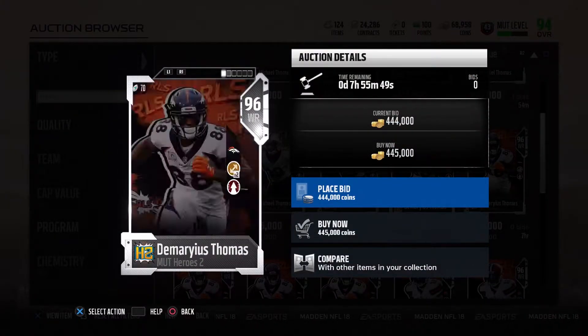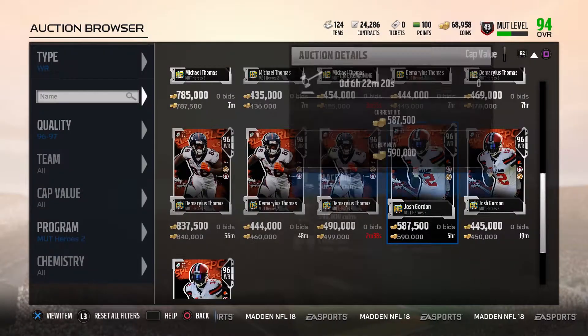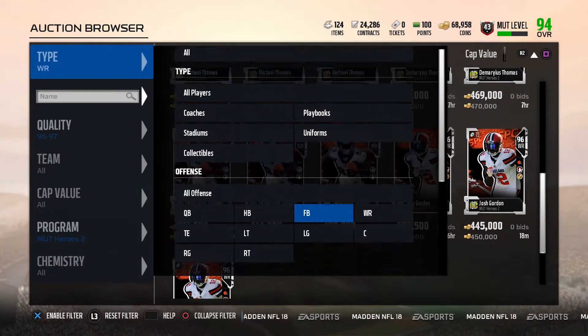96 Demarius Thomas with toughness times two and go deep: 93 speed, 98 release, 96 jumping. 91 catching is pretty terrible, and speed could be a little better. Route running could be up there more, but jumping, release, spec catch, and catching in traffic is what makes this card. We also got 96 overall Josh Gordon with go deep times two and toughness: 95 speed, 95 catching, 98 spec catch, 94 release, 94 jumping, 90 route running, and 92 catching in traffic. This card is actually really good — that's a good receiver card. No bueno on the route running, EA.